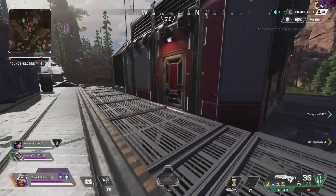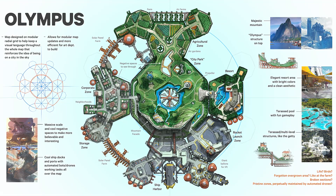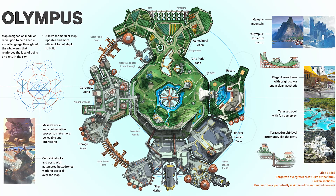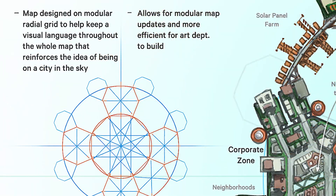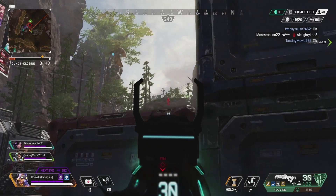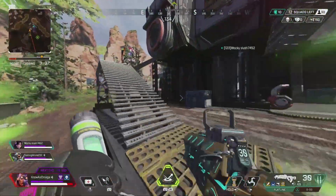Drop a like if you guys do enjoy this series. To start off today's video, I want to show you guys a map concept for Olympus that was posted by one of the lead concept artists over at Apex. This is a really interesting concept — it looks a lot different from Olympus right now. One of the things I wanted to point out is what it says in the top left.